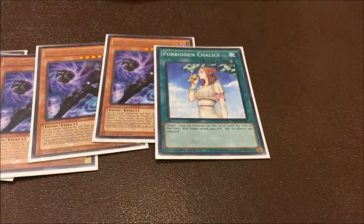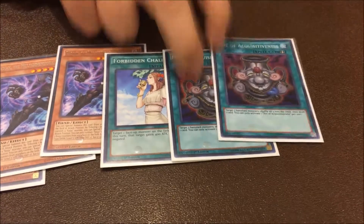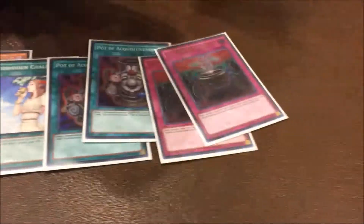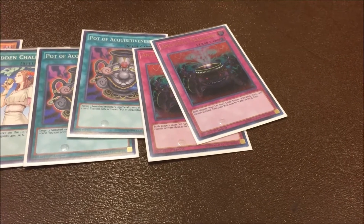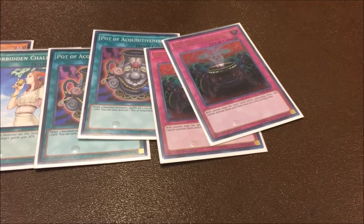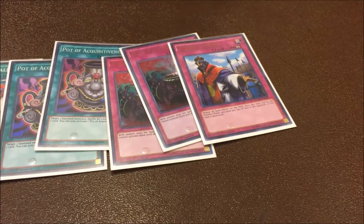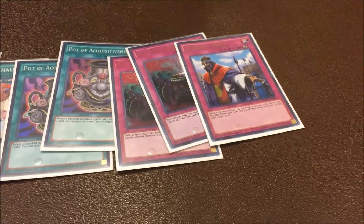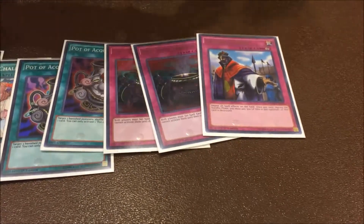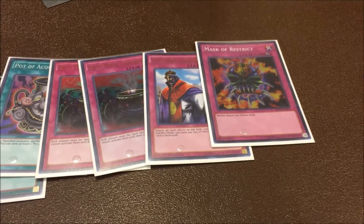The third Forbidden Chalice because I didn't want three in my main deck. Two Acquisitiveness in case we run into True King Lithosagyn — this shovels back the cards — but if you can afford Gammas, just get Gammas, they're so much better. Two Anti-Spell Fragrance — good against Blue Eyes and Pendulums, and also good against Invoked since they can't activate spells during your turn. Imperial Order — I should not have played this; instead play an Extra Monster of your choice like Omega. Lastly, one Mask of Restrict, mainly for True Draco though you could also play it for the Kaiju matchup.